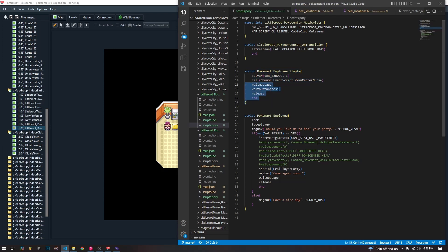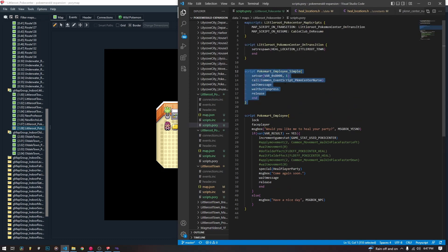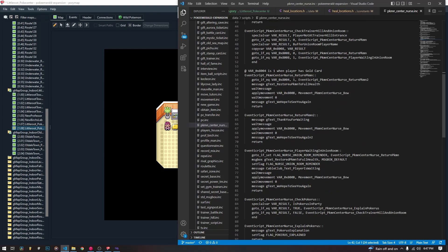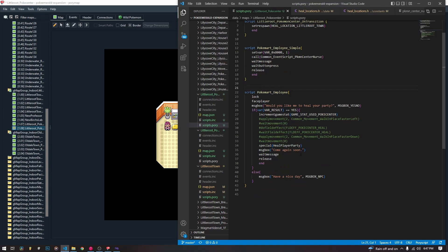Because the actual Pokemon Centers — like Old Ale Town PokeCenter, all the PokeCenters — use all four of these at the end of their scripts. So just to be safe, we are going to do it as well. I don't think every single one of them is necessary, some are a little redundant, but we're going to include them anyway. So this is the only script you need for a PokeCenter employee as long as you have done all the other setup. But if you just want to heal the player Pokemon, you don't have to do any of this — you're just calling the special HEAL_PLAYER_PARTY.